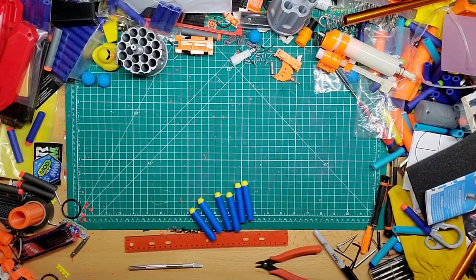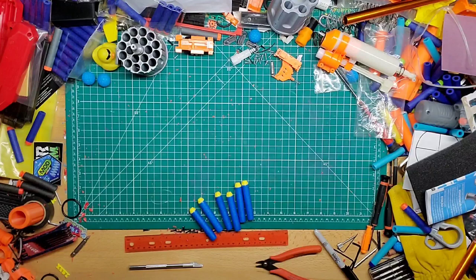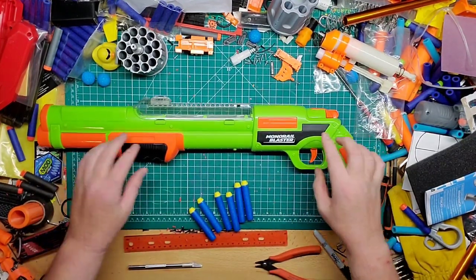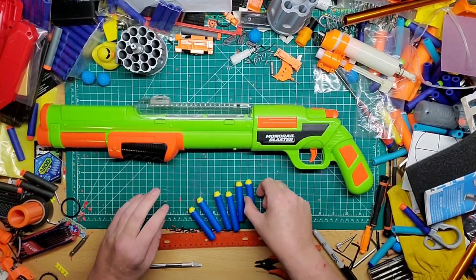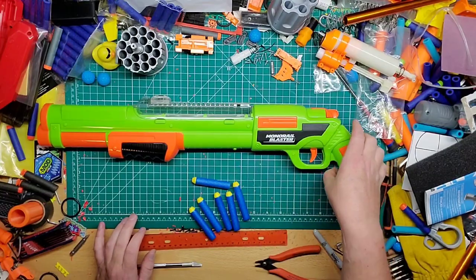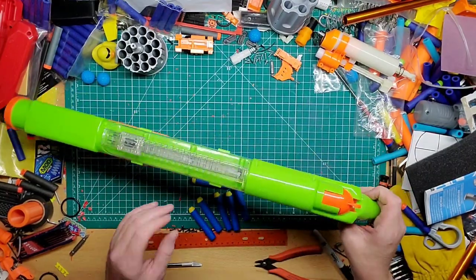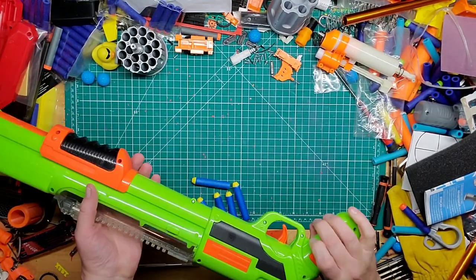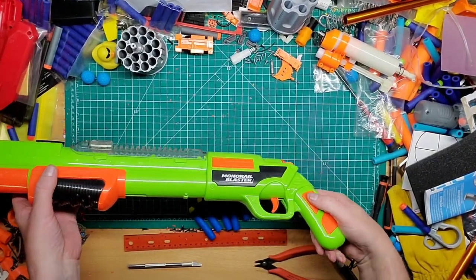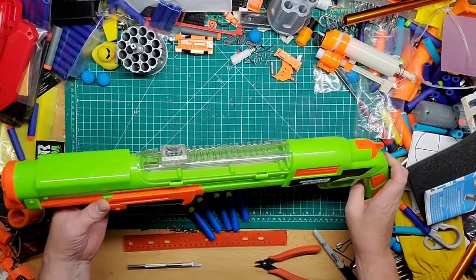So that is the Monorail. For some reason when I first saw this I thought it was like an ejector, because usually the Buzzbee blasters I get usually have a shell — like the shotgun ones — so I thought something was going to pop out. But when I saw it on the other side I was like, yeah. For what it is and what it costs, it's pretty neat.